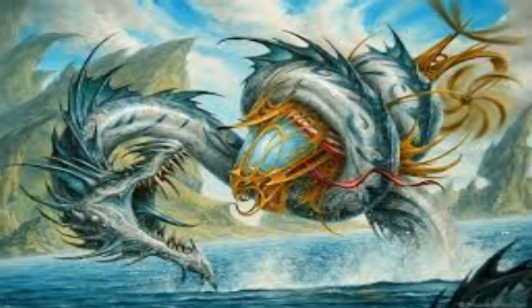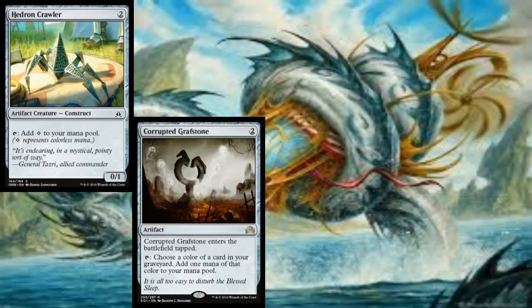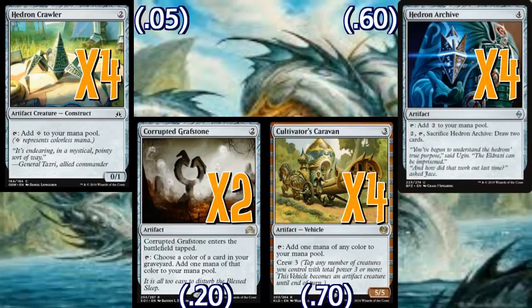But what artifacts do we play? I think it's only natural that we prioritize ramp here because it'll effectively count more towards lowering the cost of our two fatties than other artifacts would. So let's play four copies of Hedron Crawler, two Corrupted Graphstone, three Cultivator's Caravan, and four Hedron Archive. We want to play either a Cultivator's Caravan or even a Hedron Archive by turn three, and that'll virtually guarantee a big monster by turn four. Cultivator's Caravan is also pretty big if you can crew it.